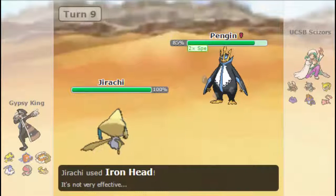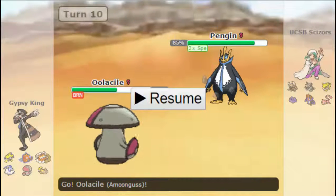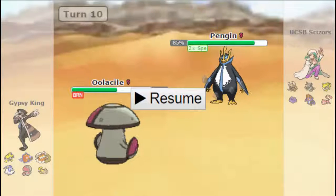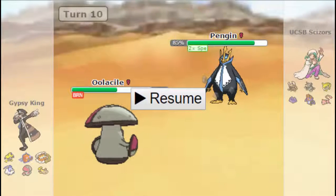At this point I figured, alright, this could be like an offensive Life Orb Empoleon. I thought I'd scout here, so I go into my Amoonguss, knowing that he'll likely Ice Beam if he is offensive — and Amoonguss obviously isn't going to take it, but I do have a Rotom. Whereas if I went into Rotom straight up, he could have HP Grassed and dealt considerable damage, so I just wanted to scout out if he was Life Orb or not.